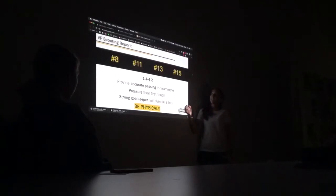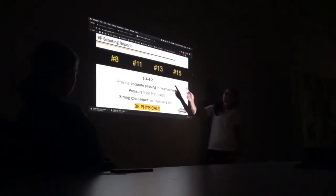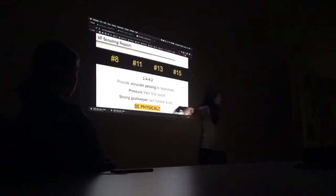Our opponent for Saturday — after watching a lot of video from last year, I recognized major things we need to be aware of heading into the game. Number 8 and 11 are very fast players that provide a lot of speed up top. Number 13 — I don't know if any of you remember her — she's a relatively big player that will basically smash you if you run into her. So we need to be strong in whatever challenge we face. Number 15, same thing — bulldozer. They play in a 1-4-4-2, so a couple more players up top. Defense, be ready — you'll have another player in the box.